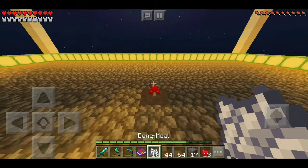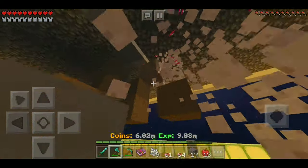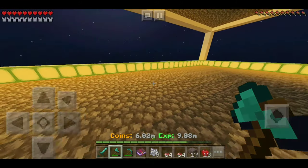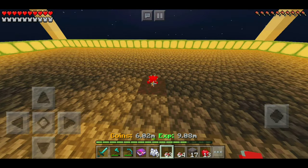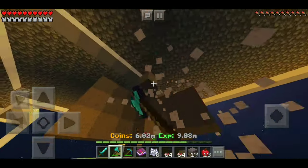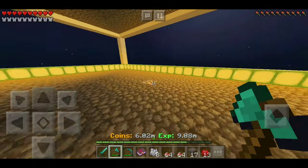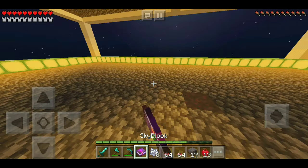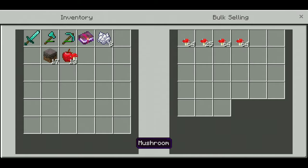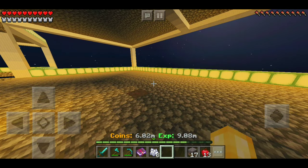I'm just going to do it a couple of times to show you how much money you can get. I'm also still getting used to split controls since everyone's been requesting them — I'm a bit rusty, especially for PvP. Let's break this last tree. As you can see, I now have just over three stacks. Going to bulk sell it all — that made me about 4.3k. I did that in literally a minute, so if you do this for an hour you can make over 200k.